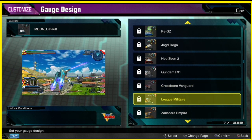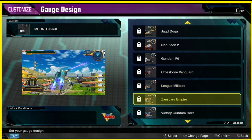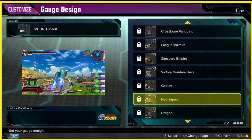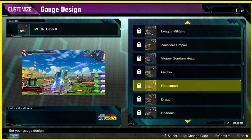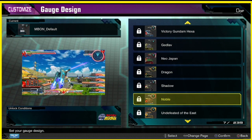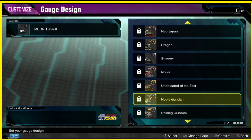We got one for Victory Gundam — oh my gosh, yo! We got G Gundam HUDs — wow. These are pretty damn cool looking.